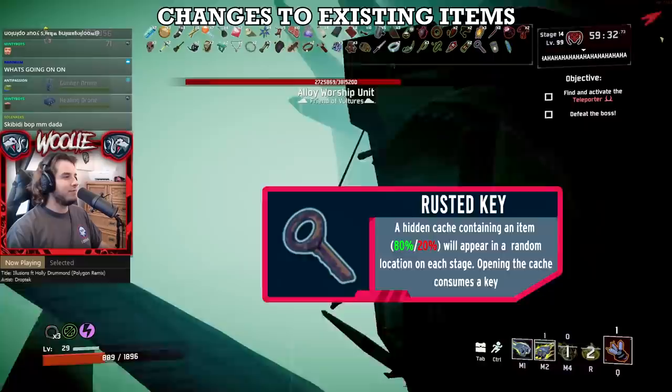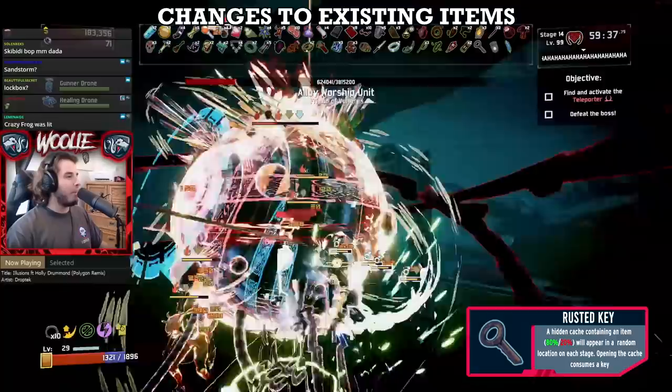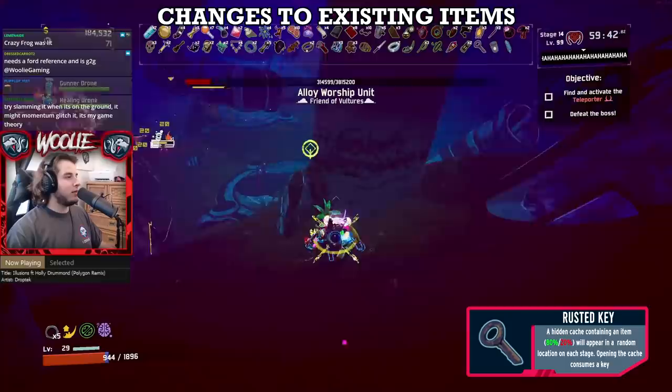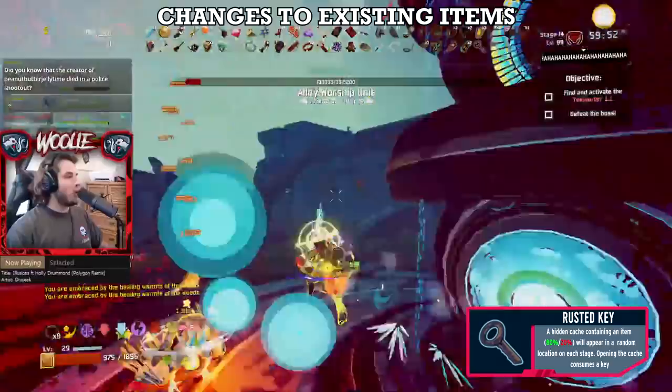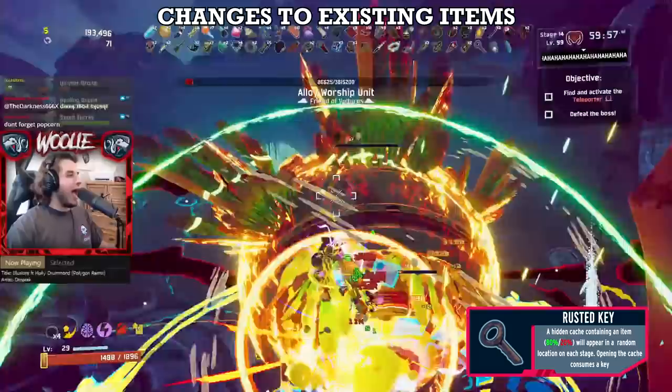Next, Rusted Key also goes from C to B. It was entirely overhauled — the lockbox now grants a large chest worth of loot: an 80% chance of getting a green and a 20% chance for a red. However, it now consumes one stack of Rusted Key from your inventory when opening it. Also, the box was made a bit easier to spot, now having a slight orange glow around it. You're still not going to want to go out of your way to find the lockbox on every stage, and the fact that stacking keys is no longer relevant to the loot makes this a good thing — but when you do find it, the key proves to be more helpful to your runs overall than before.